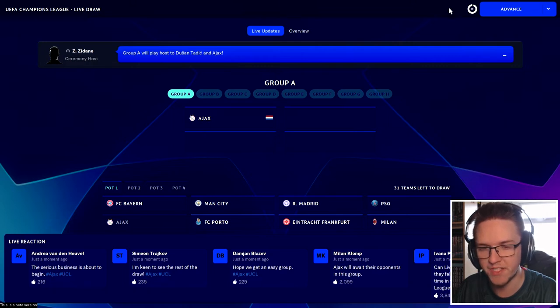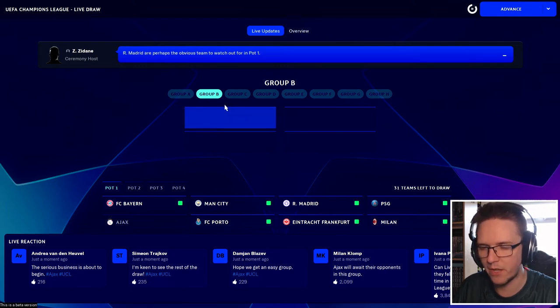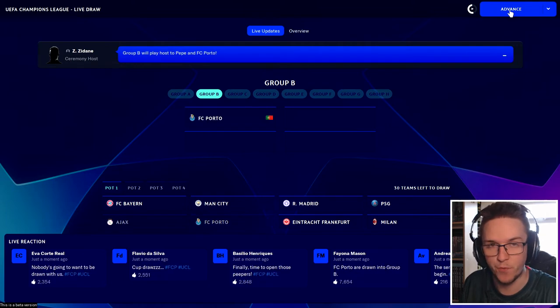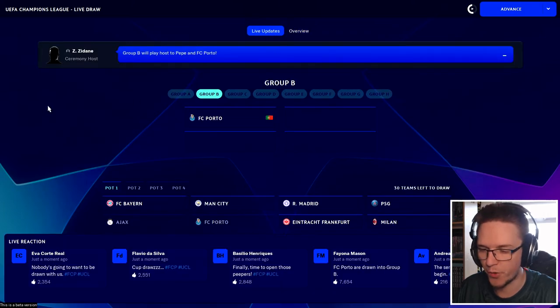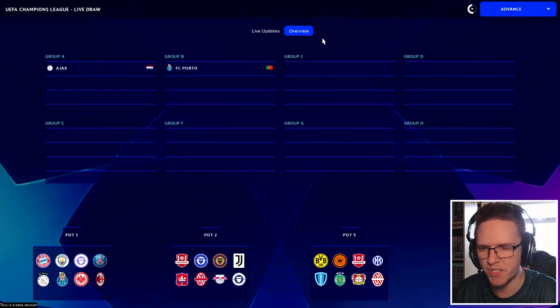Ajax are the first team out. It says 'start draw' and that goes extremely slowly — it hasn't even been drawn aside, it's just gone straight to Group B. So I think it's best to just advance through the teams and see who comes out. Ajax go into Group A, Porto go into Group B. There's also an overview here so you can see the groups as they progress. The social feed reactions don't really mean much, so let's just stick on the overview.